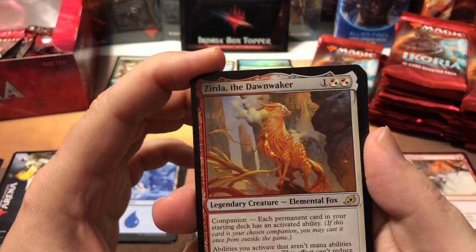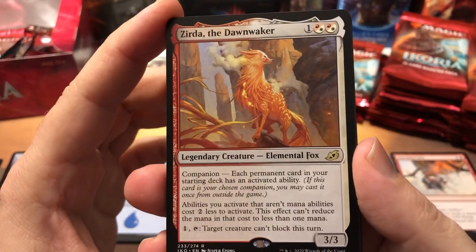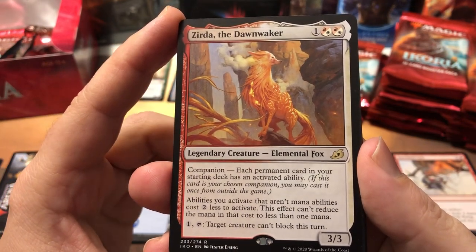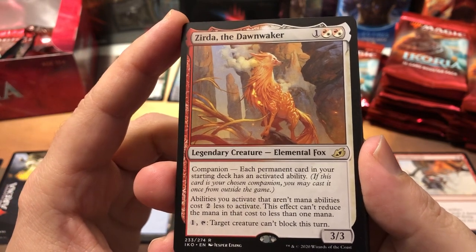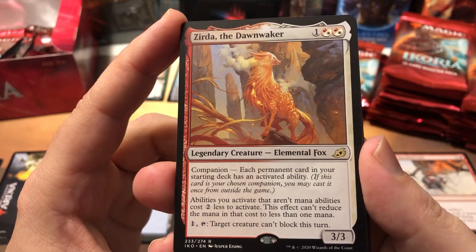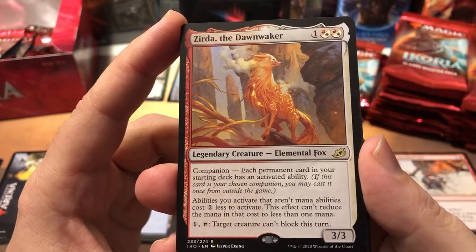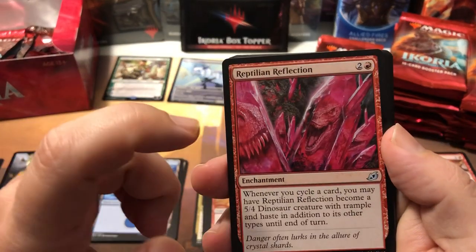I saw the peak of the next card — it's Zirda, one of the more popular companions. It's either red or white and two red or white hybrid mana. Each permanent card in your starting deck has an activated ability — pretty cool, easy to build a deck around. Abilities you control that aren't mana abilities cost two less to activate, but can't reduce the mana cost to less than one. And for one plus tap, target creature can't block this turn — pretty handy, good little rare.